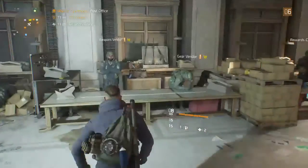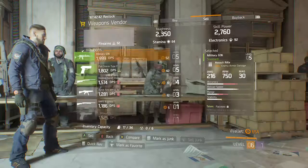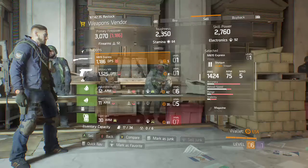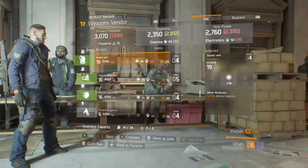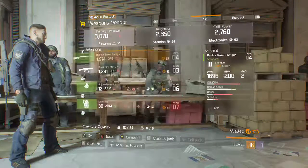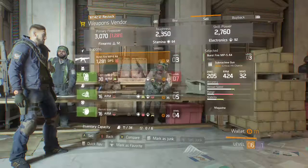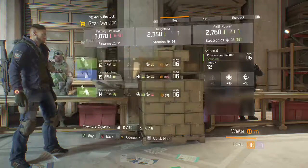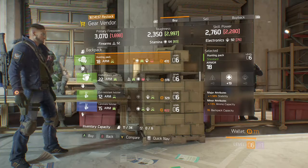I still like the cobalt ones. Let's go sell a couple things here. Nobody's got a better selection. Still a few things — we've got to empty out our pack a bit too for when we go on missions, so we've got room for more stuff. Gear vendor. Hunting pack.